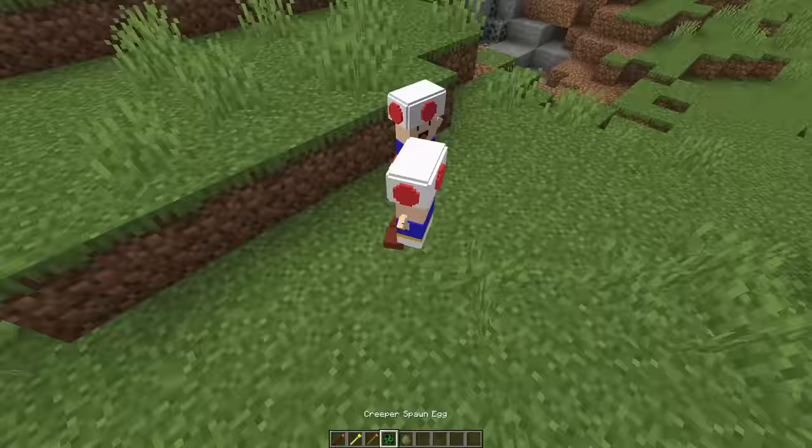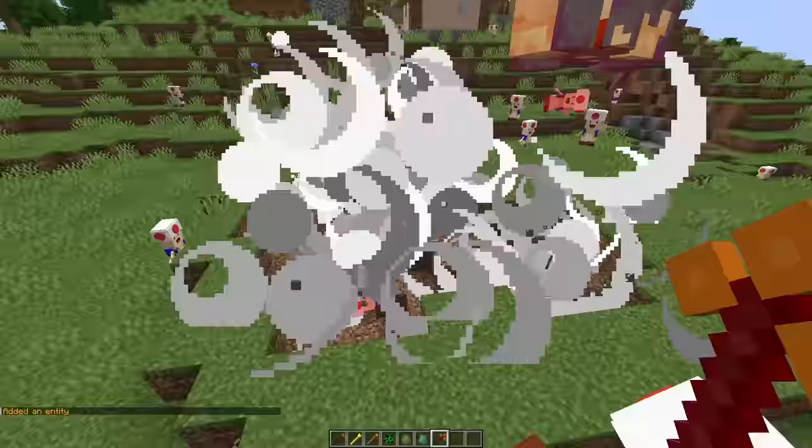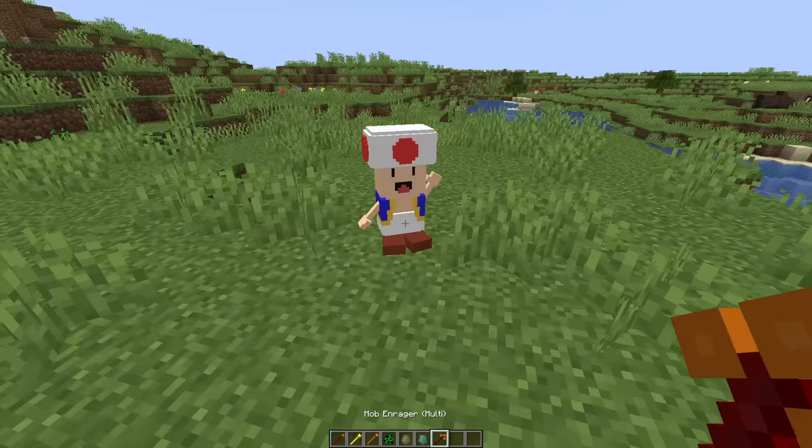Let's spawn an army of Toads, and let's see them fight an actual Toad. A really weird looking Toad. Okay, the Toad had no chance, he got one shot. Although, all the other Toads died too. Alright, I'm going to give Toad a 7 out of 10, he looks okay.